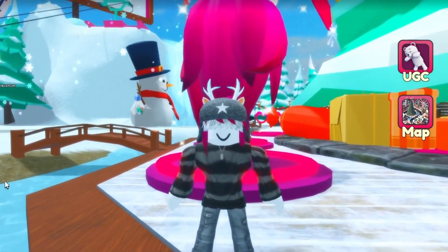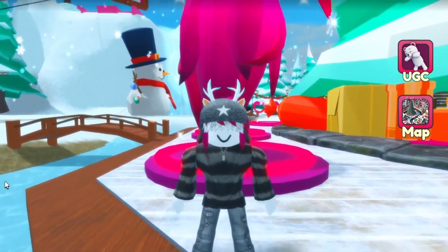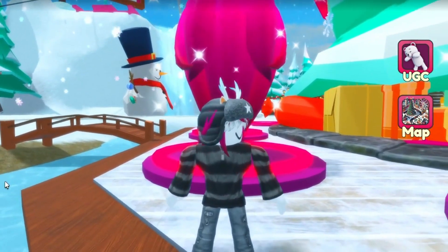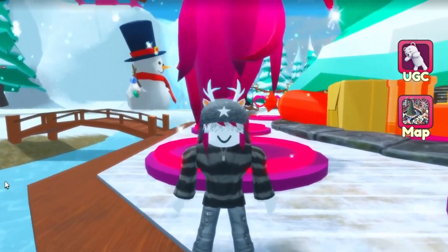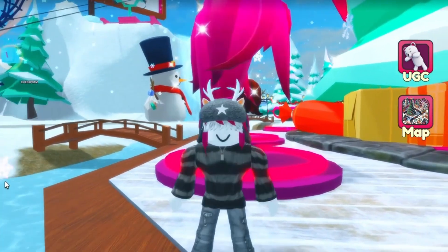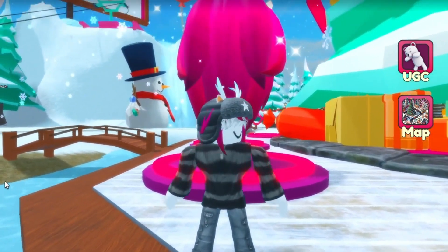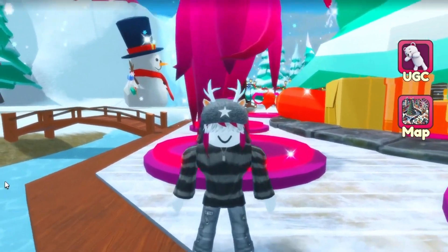You have almost all the points you need. With just 440 more points, you now have the points needed to get this item. Click back over on UGC, click on the item, and here you'll be able to purchase this for zero Robux — completely free as a limited. Now you can find this item in your inventory under back accessories.